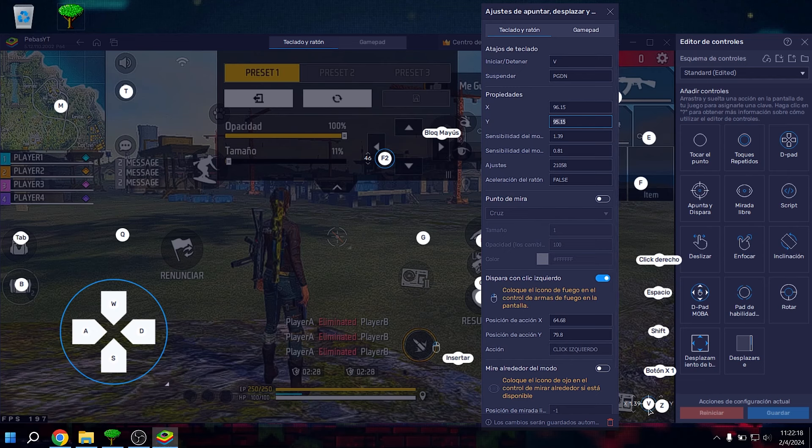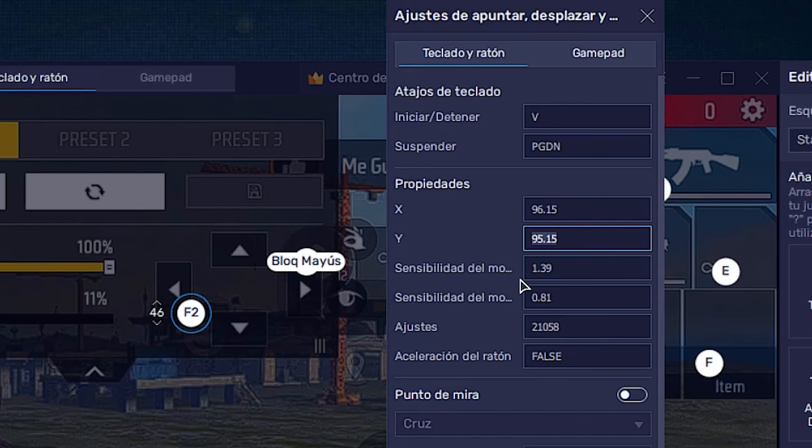To open the game control panel, right-click and this settings panel will open. For start/stop I use B — this toggles the mouse cursor in and out. I don't use suspend because it causes bugs for me, so I assigned it a key I never touch. In properties, for X set it to 96.15, and for Y set it to 95.15 — these coordinates place it down here at the bottom. For mouse sensitivity X — which is left and right movement — set it to 1.31. Note: this is a base sensitivity. It won't necessarily work perfectly on your PC as-is.